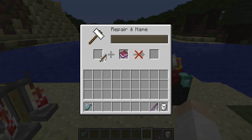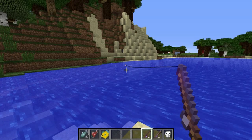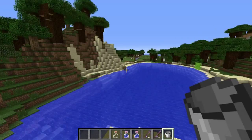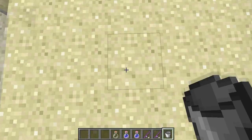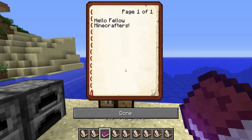With fishing you can now get a variety of items, including good things like enchanted books and name tags, but also bad things like broken leather armor and lily pads. Also new, there are particle effects when you fall and hit the ground — falling from a higher distance produces more particles.